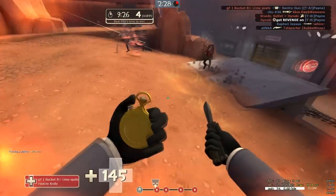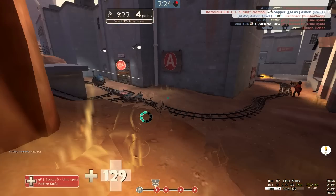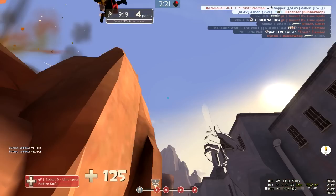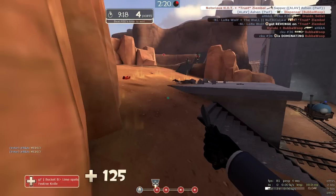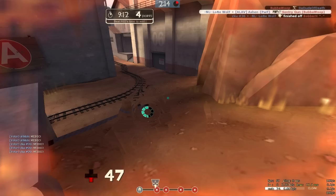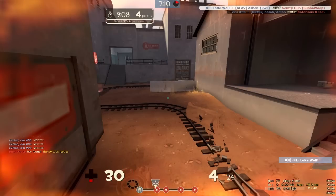Drop down. Deadringer. Dispenser gets taken out, which is one thing. Solly starts jumping, doesn't see me, thank god. I missed a stab on the Pyro. Again escaped successfully. Pyro actually leaves me because he needs to retake this area.